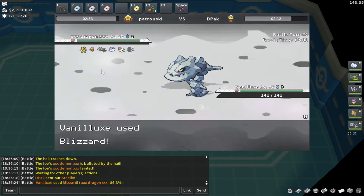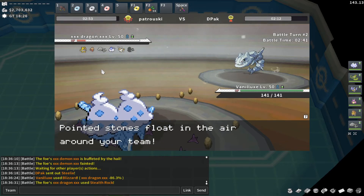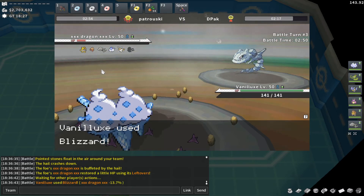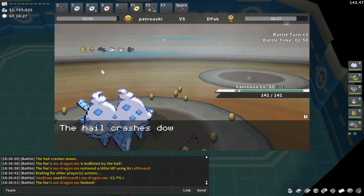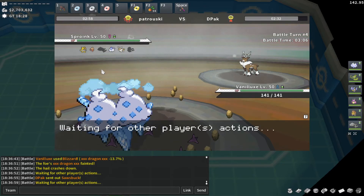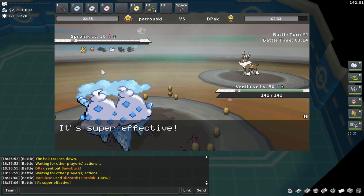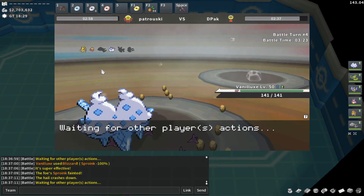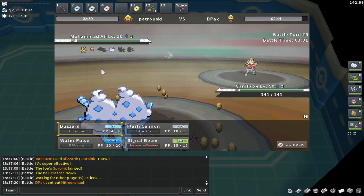He's going for hazards, and I do have a Rapid Spinner in Wartortle — you'd never run Wartortle in this tier unless it's your Rapid Spinner, so he should be able to see that. I don't see how he wins from here. Vanillix might just turbo hard sweep. This is a perfect game three for the Vanillix Showcase — I should absolutely outspeed and one-shot things from here.